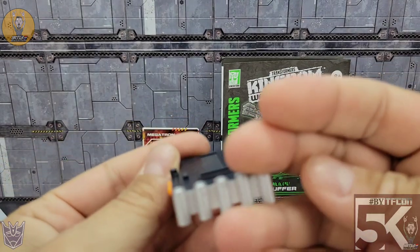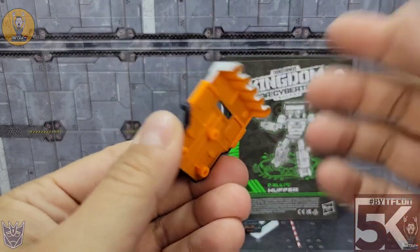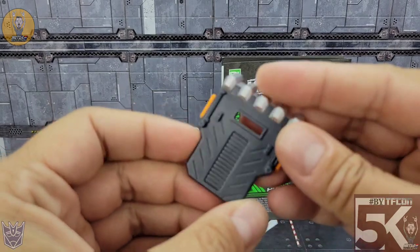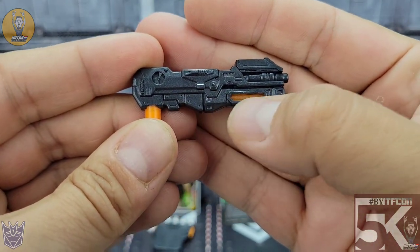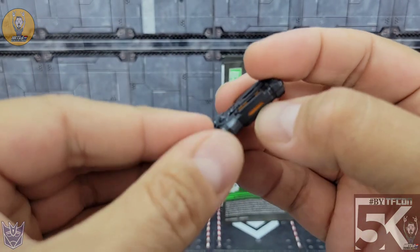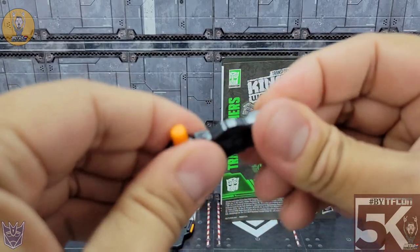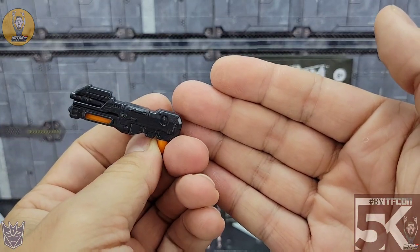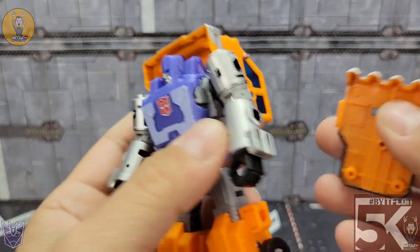You also get his shield, which becomes the bed of his truck. It's nice — I don't really use it as a shield, sometimes I try to just tab it onto the back. Gray, black, and orange — I've always loved Huffer's color scheme, so I really dig this a lot. You also get his weapon, which I really like. The dark charcoal gray with the orange underneath looks great. It does some parts-forming — it comes apart and becomes the sides of the bed of his truck, which I think is pretty genius.